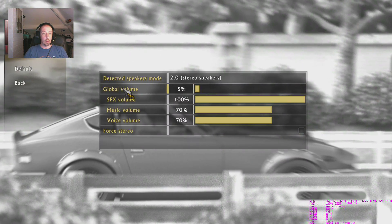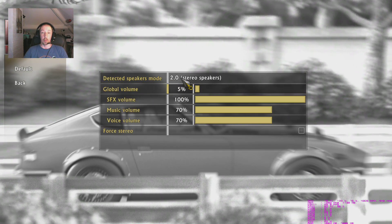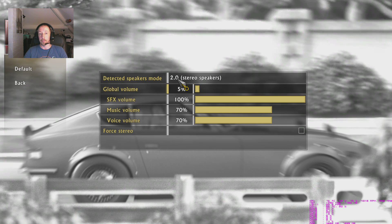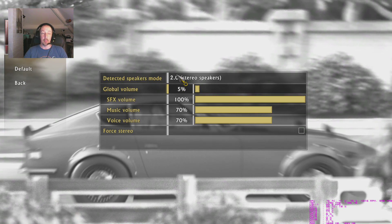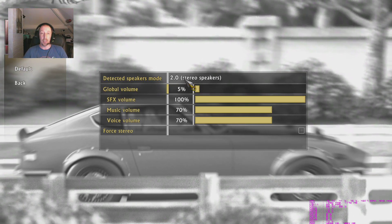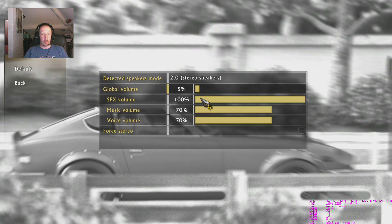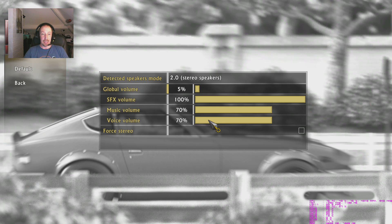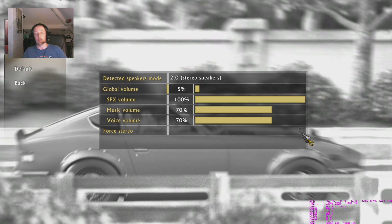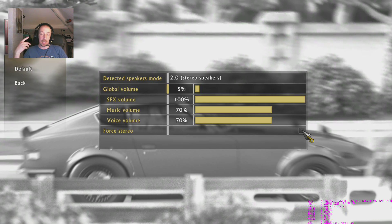Audio: global volume. It's picked up I'm running 2.1 speakers - so to me that suggests if you're in a 5.1 setup it should support it, which would be quite interesting to try. Something I keep meaning to do is hook up a 5.1 so we can switch between them and try different games - too many games nowadays are only supporting stereo. Different volumes for sound effects, music and voice. Force stereo - I'd imagine that comes into play if you're using a 5.1 or 7.1 system, maybe for headset use.